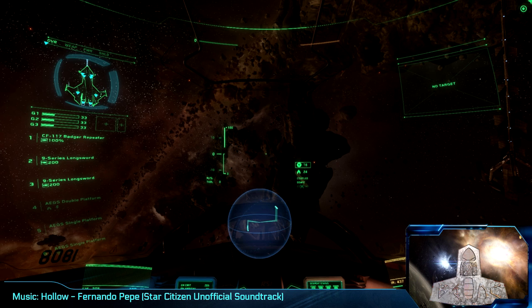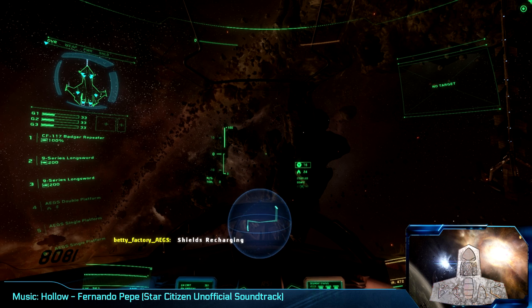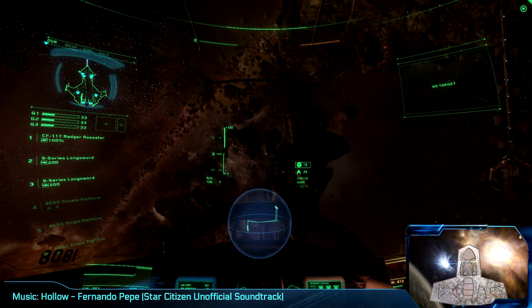Around your ship will be blue arcs. Those arcs indicate shield faces. A full face means that the shield face has 100% of the default amount of power going on. A smaller face means it has either been damaged or has power shifted away from it. A larger than full face means you have excess power transferred to that shield. The details of shield management will come in a separate tutorial.